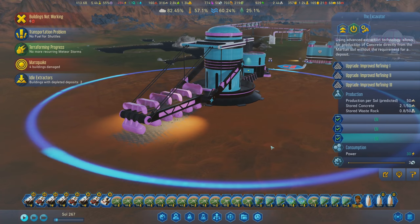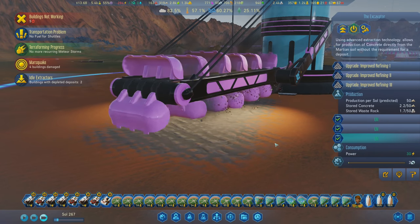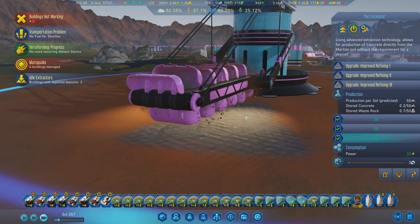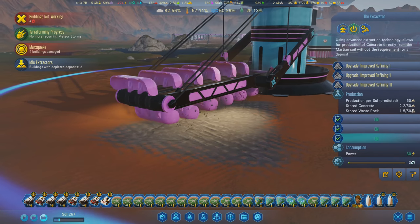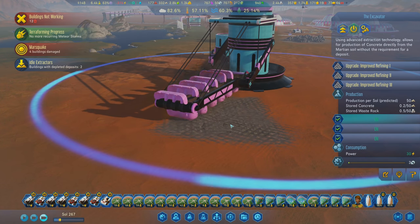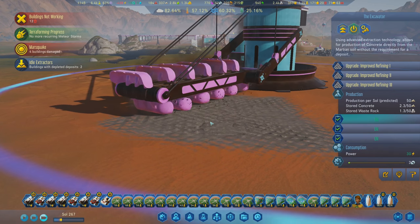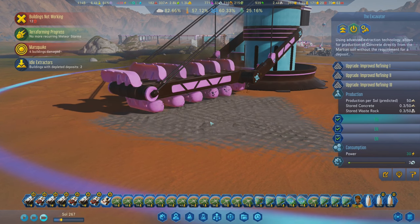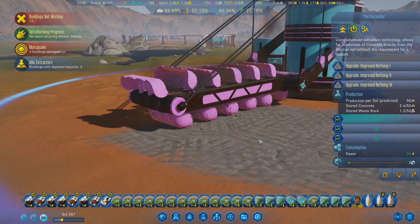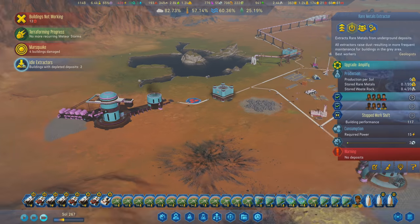It's just going to produce concrete without even needing a deposit with its big pink scoops. This reminds me of when you're playing Skyrim and modding the game early - like a Bethesda game - and you have mods installed but forgot to install the textures, so everything is just pink because there's no texture file. That's kind of what it reminds me of. Okay, let's look at idle extractors.